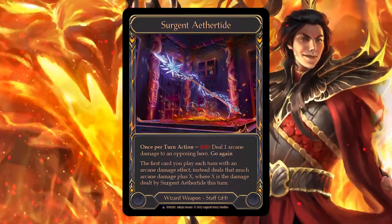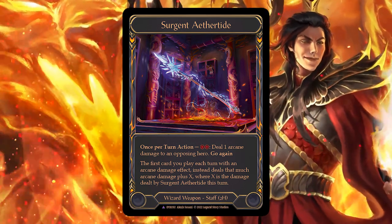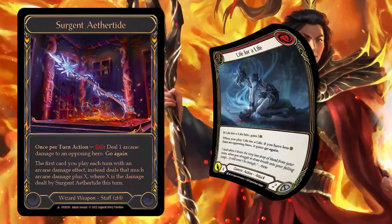Sergent Aethertide is a majestic wizard staff from Dynasty that deals one damage for two resources. If it deals damage, it buffs the next arcane spell you play by one. Isn't that just a worse version of Crucible of Aetherweave? Well, not if you combine it with physical attacks.